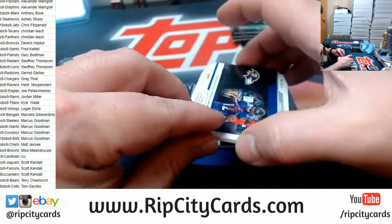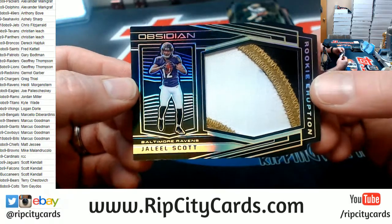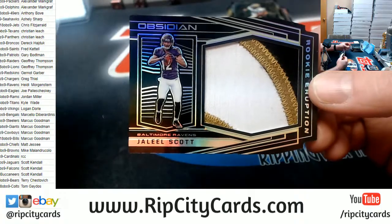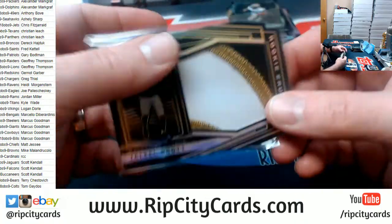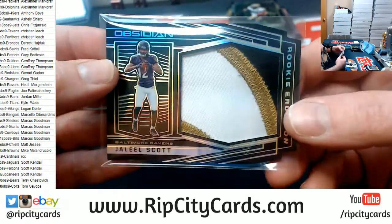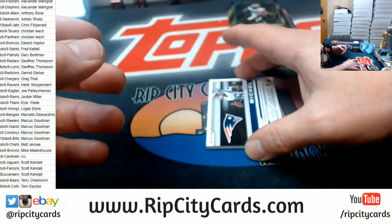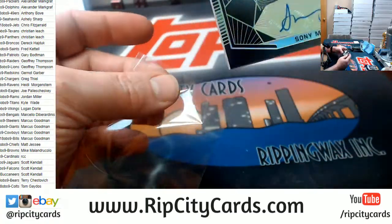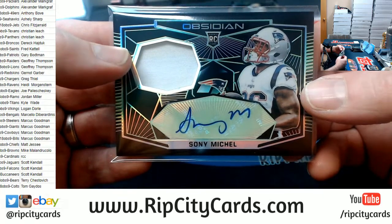A Jaleel Scott to 10, three color, Ravens. The prime ones of these look nice. The napkins, like all other napkins, look terrible. But the prime ones have looked nice so far. And a Michelle to 25 for the Patriots — a Michelle to 25.